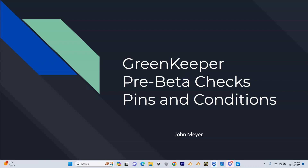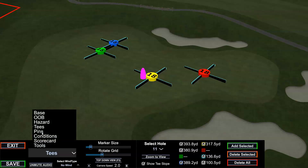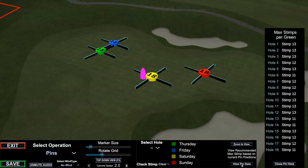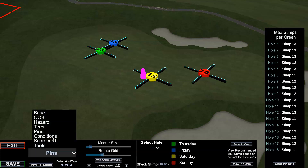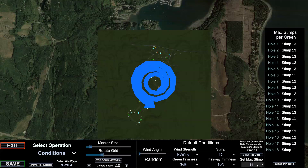GreenKeeper pre-beta checks pins and conditions. The next stage is going through the pins - this will either be really quick or really long depending on what they're like. Go to pins, open up pin data. The usual guidance is: if the course allows, get its pins set as high as we can. In the ideal world it'd be stimp 13. On this course the designer got pretty close, but there are a few at 11 and a few at 12. This all runs in with conditions and they've gone for setting the max stimp at 11 because that's what the pin data currently indicates.